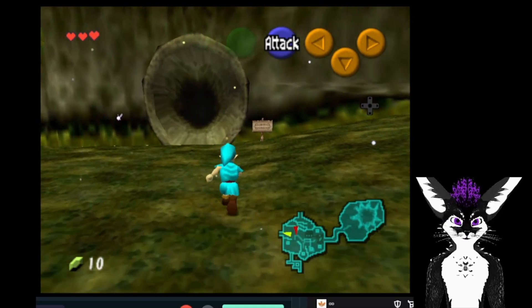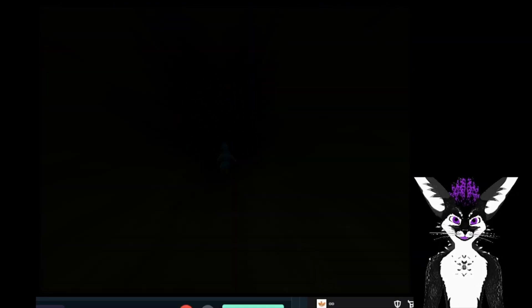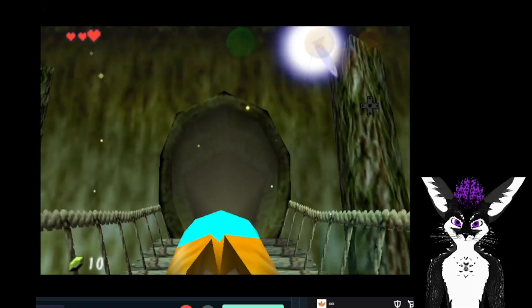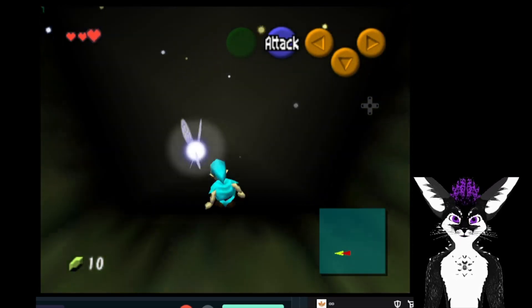So all the checks — a spot where you can get an item — are randomized here. As soon as we walk out, where we would normally get the ocarina, we got Kyoceros. As we're on our way to show some things off, there are a few things about how this works.